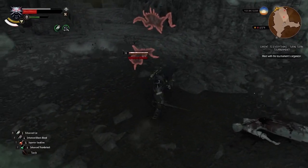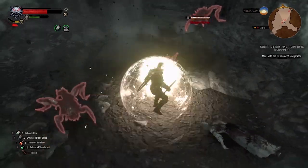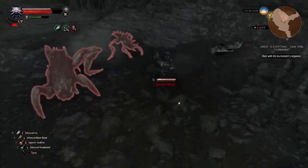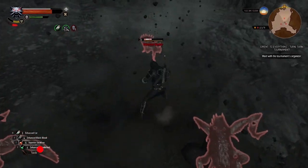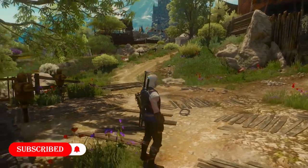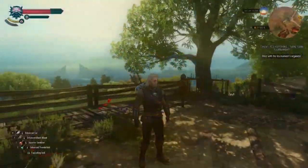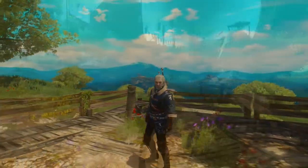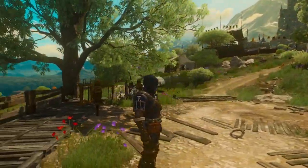Starting with the only light Witcher armor in this game, the Feline set. Being a light armor means it will give you low armor rating, but in return you will get accelerated stamina regeneration, so it's a great option if you are looking for more stamina. This set has five levels: the basic level, then you can upgrade it to Enhanced, Superior, and Mastercrafted.